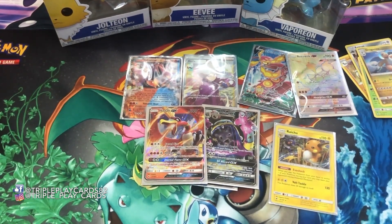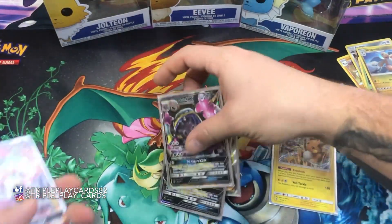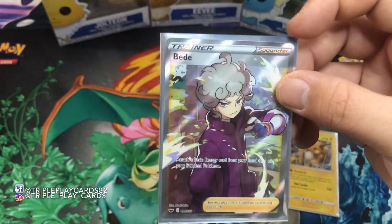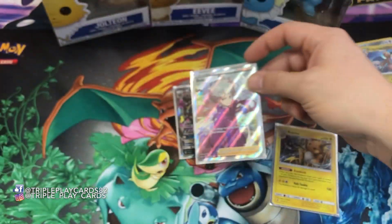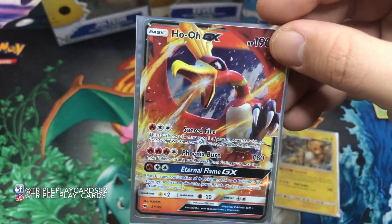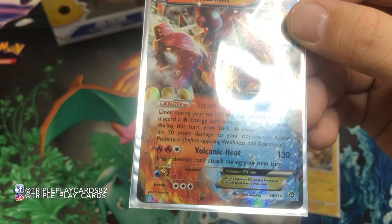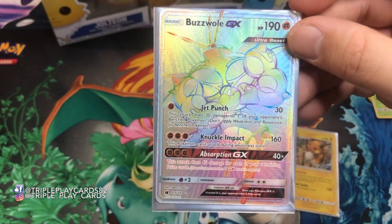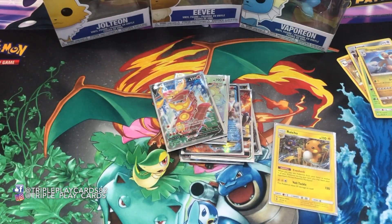That does it for today's video! We got some pretty good cards from a bunch of random packs. We pulled two Muk GX's, a Bea full-art trainer, Ho-Oh GX, Volcanion EX from Steam Siege — so it wasn't a complete waste — a secret rare Buzzwole GX, a Centiscorch V full art, a Dragonite holographic, and a Raichu holographic. Thank you, please like, comment, subscribe, and we'll see you in the next video — bye guys!